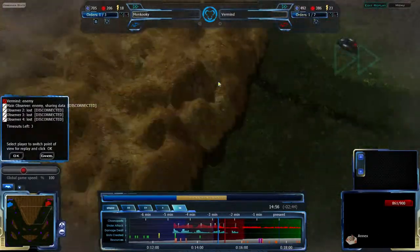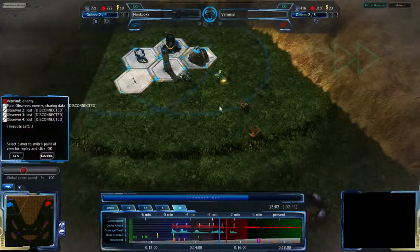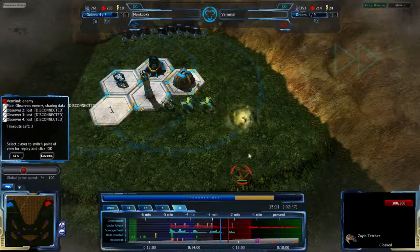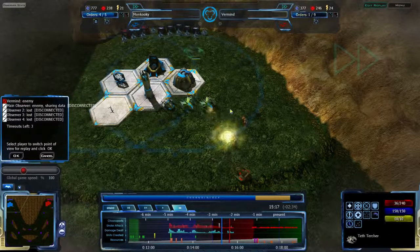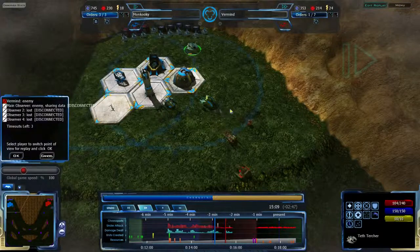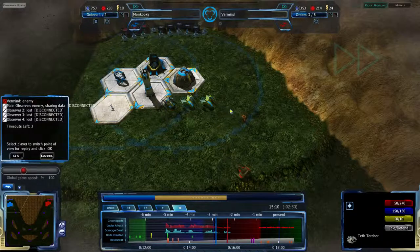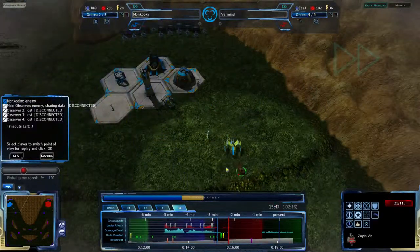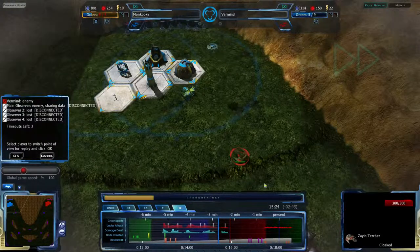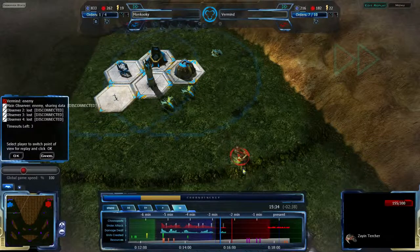There's just so much damage being dealt from Monkuki. Vermind's main strength has been this cloaked Zion Turcher doing a lot of damage, but it's still not enough. Once the cloak runs out — which it actually has, or at least something came in to detect it — Monkuki won't have to worry about this for very long. A Shin Turcher coming out, and yes, the cloak just ran out and the Zion Turcher is going down. The Zion Halcyon is able to finish it up.